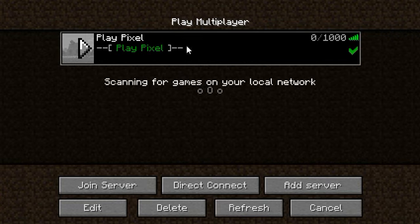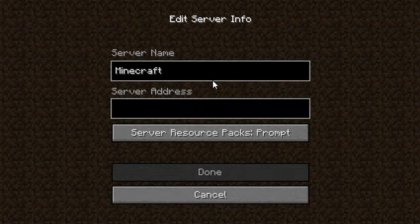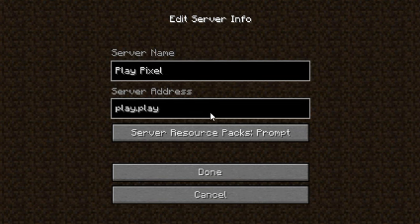So this will be the IP. The IP I will give you right now. The IP for the server name is PlayPixel. The IP is play.playpixel.cf.